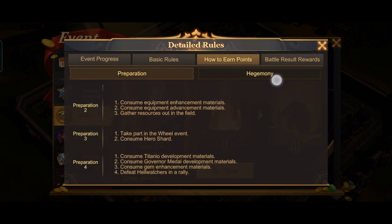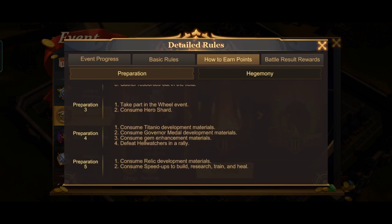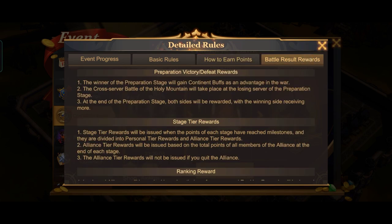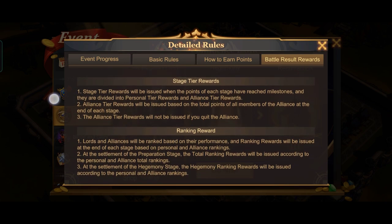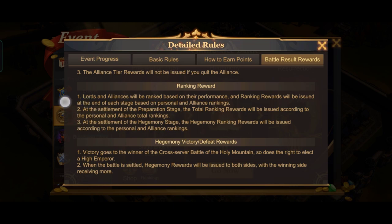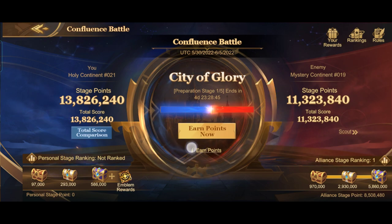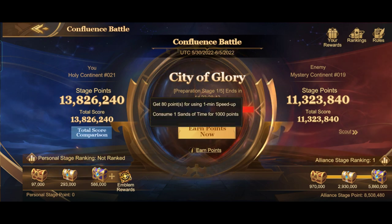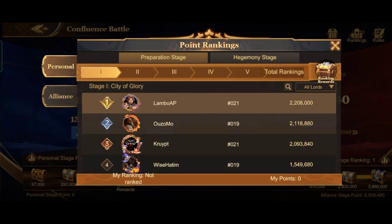These are the first through fifth stages of the preparation stage. For stage 1, you should use all your speedups including training, healing, research, and building, because if you don't use speedups in stage 1, you won't get any points from later stages. So use all your speedups in stage 1.